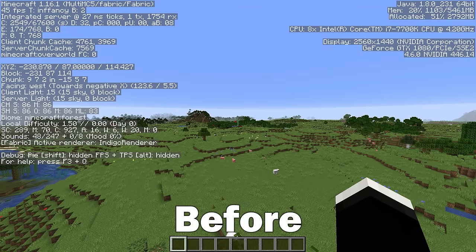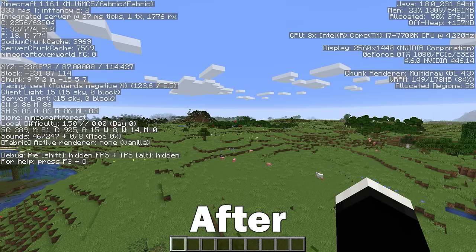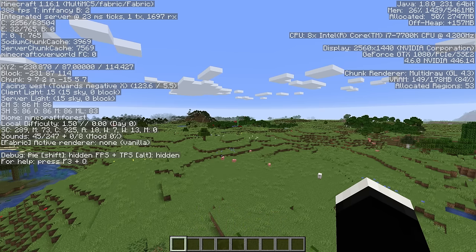For the next mod on this list, I have a mod that you should install if you're just looking for raw performance, and this is the Sodium mod. I actually did a full video review on this particular mod and you can see just how insane the gains are. Even in this clip, you can see when I'm sitting at 32 render distance, I go from 40 FPS to about 400. When playing online you're going to want pretty much the highest frame rate you can get, within reason. Plus, this mod actually makes Minecraft look a bit better too.